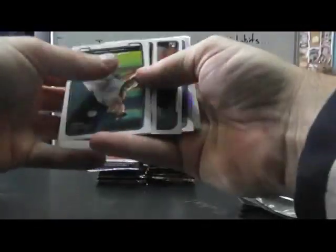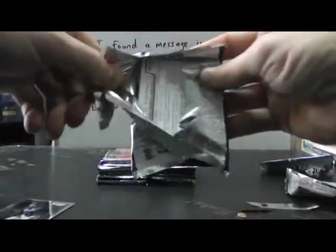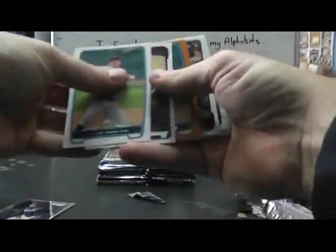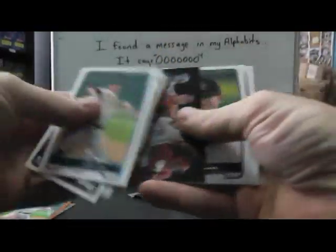Orange Bryce Harper to 250 — that's a nice one. Pulled the blue refractor yesterday, I think, to 250. Kevin McCaig refractor. Another orange — Patrick Merkling. And a prospect. Alright.